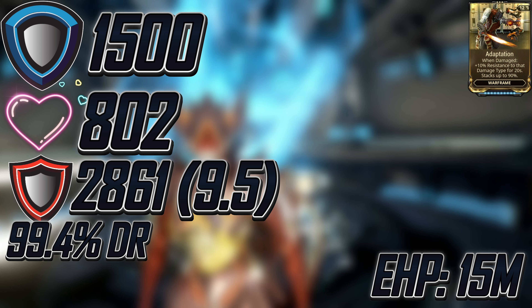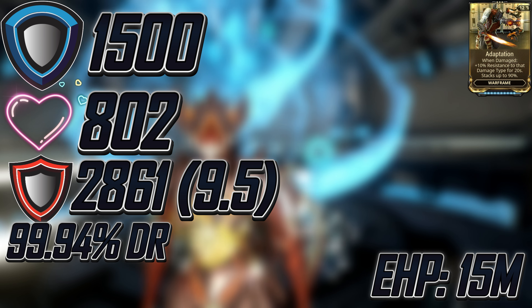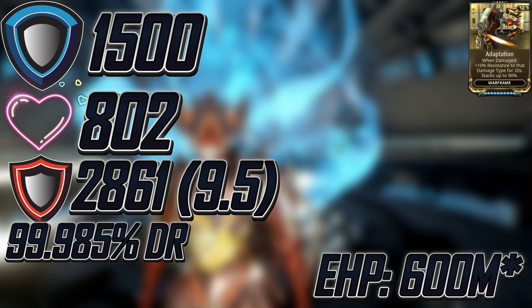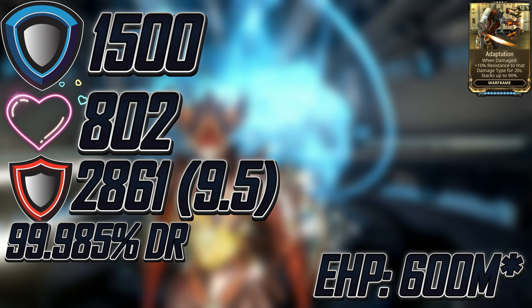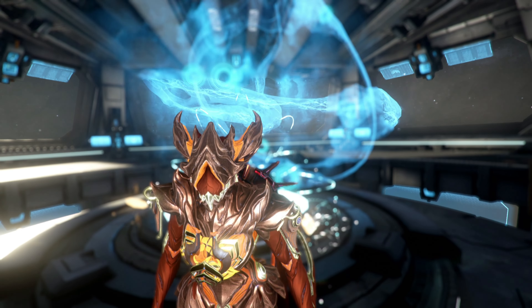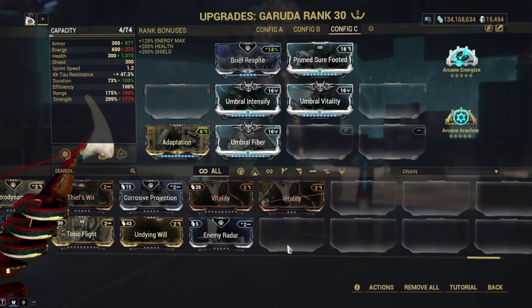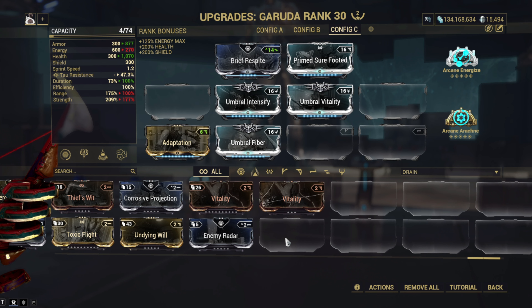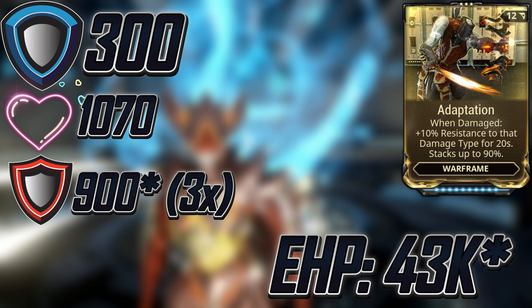Now, just for fun, let's imagine that we get our Overshields from somewhere else and that we are using Null Stars with its cap of 90% damage reduction. That is 1,530,000 effective health. But what if Gara supports us with a Splinter Storm with 90% damage reduction, and Trinity blesses us for 75%? That is 6,122,000 effective health — or in plain English, essentially unkillable. Also, I've been told that Garuda can totally tank the Steel Path by sacrificing just 4 mod slots: 1,070 health times the armor multiplier of 3 equals 4,000 effective health, and adding Adaptation brings us up to 40,000.